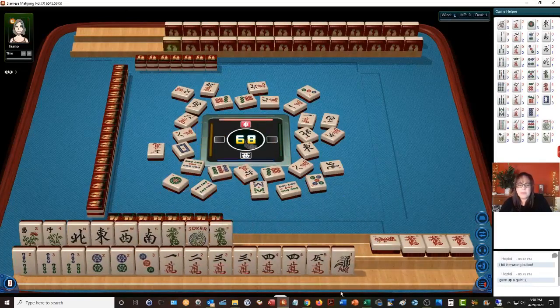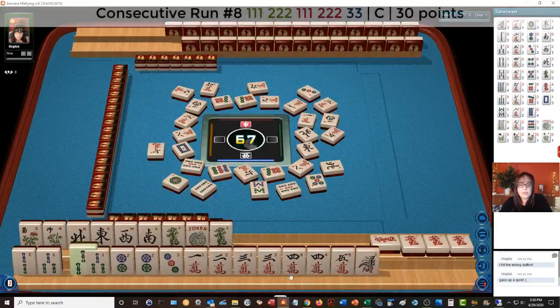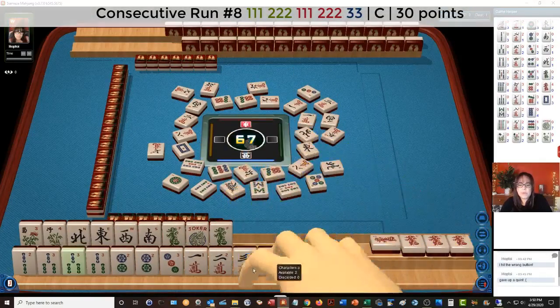1 dot. We're looking for a green dragon — preferably drawn. There's 2 characters, 3 bam, and a 2-3-2-3-4 sequence forming up. Looks better.